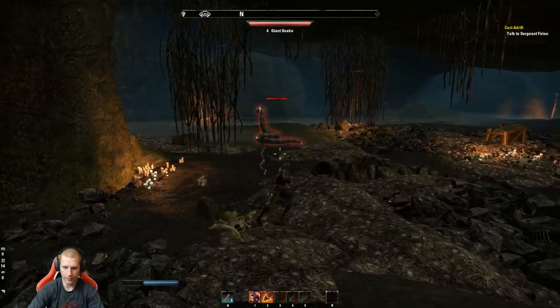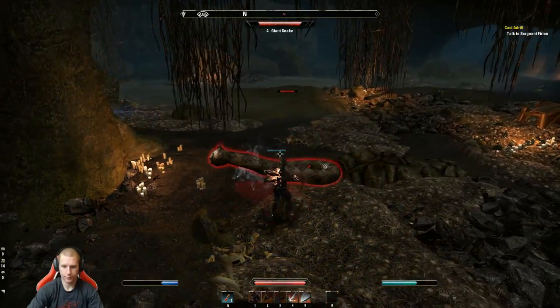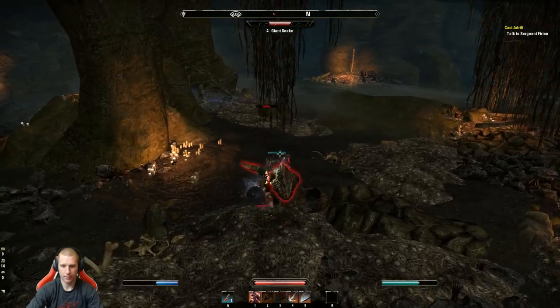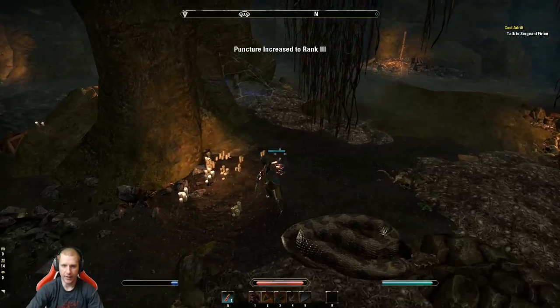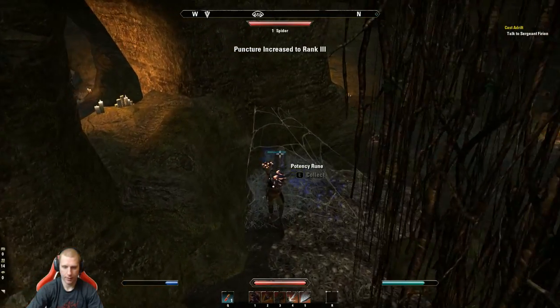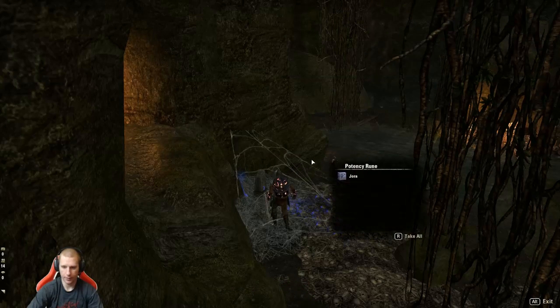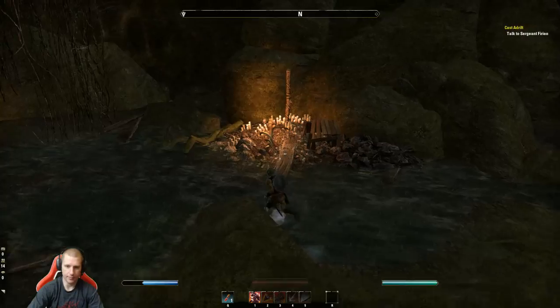Let's kill this giant snake because he looked at me wrong. Stun his face off! We got a Potency rune and an Aspect rune from the drop. It's a low-level one — what can I expect in a noob area?